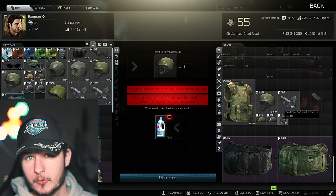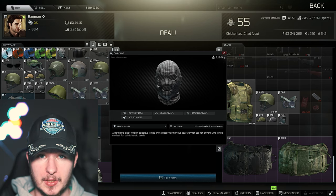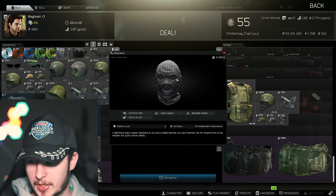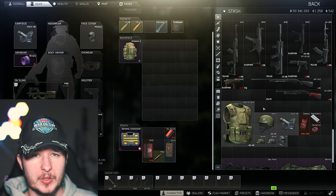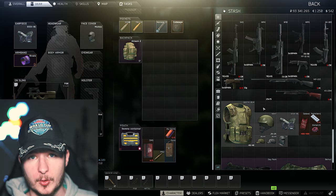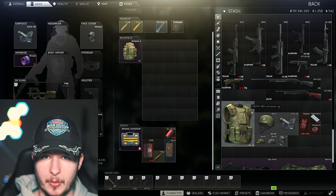Try to cover your face at all times. You can use the Cold 3 Balaclava or the standard Balaclava — though the Ragman Level 1 one is a little too bright. You can combine it with some baseball caps. You can do runs with a Paca Vest or other Level 2 or 3 armors and swap them after looting a Scav or player, but my overall recommendation is the 6B3TM.